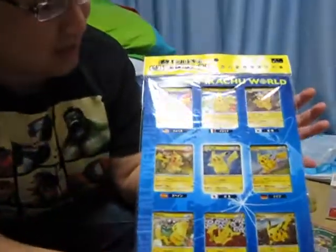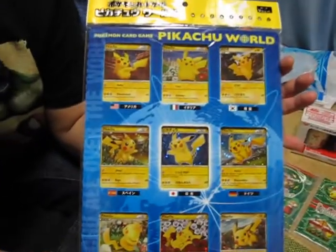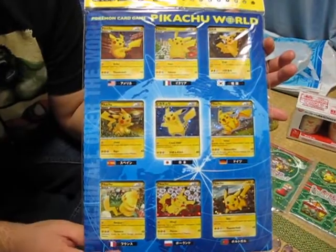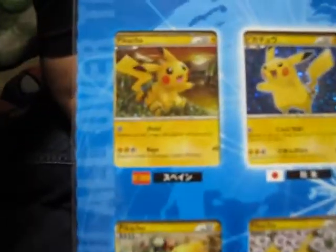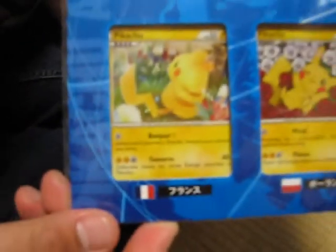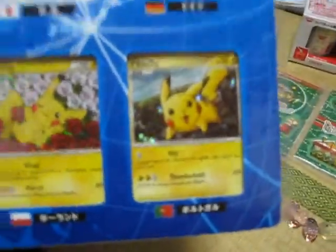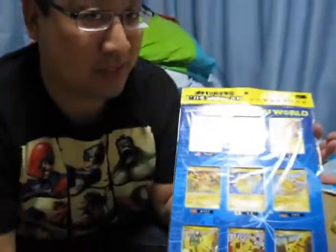First I got this Pikachu World collection — these are different Pikachus from all the different countries, like Italy, the US, Korea, Japan, and so on. It's pretty cool. I saw this on eBay going for like 20 to 30 bucks easy, but it's only 850 yen at the Pokemon Center, so I had to pick one up.